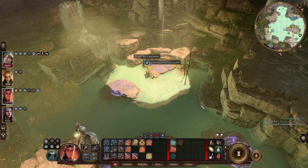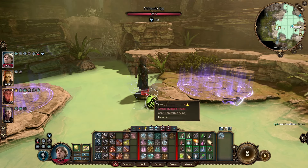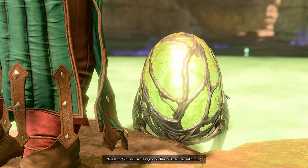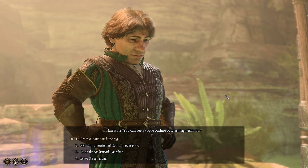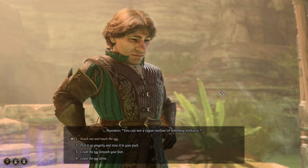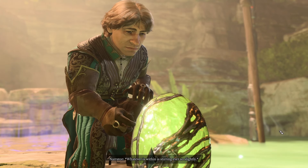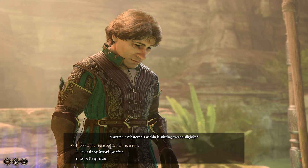Perfect execution! It's heavy — forgot. 'A large green egg with an uneven shell — you can see a vague outline of something within it. Yeah, there's a baby in there.' Reach out and touch the egg. 'Egg — warm to the touch, the rough shell like slate beneath your fingers. Whatever is within is stirring ever so slightly.' I'm going to put it in my bag. The egg is like the same size as me — are we sure I don't have a bag of holding? Oh — there's a booby trap underneath.